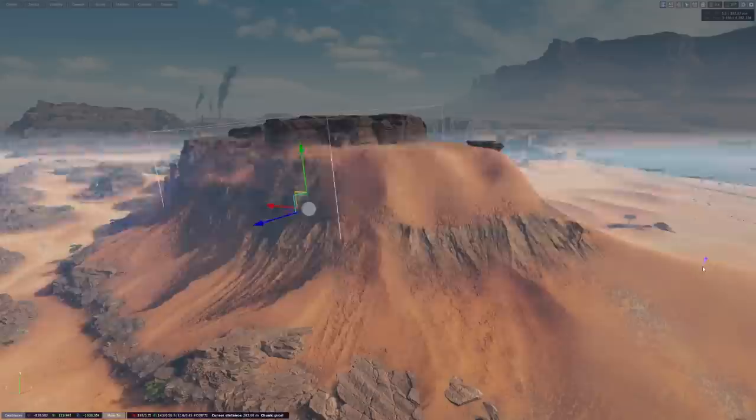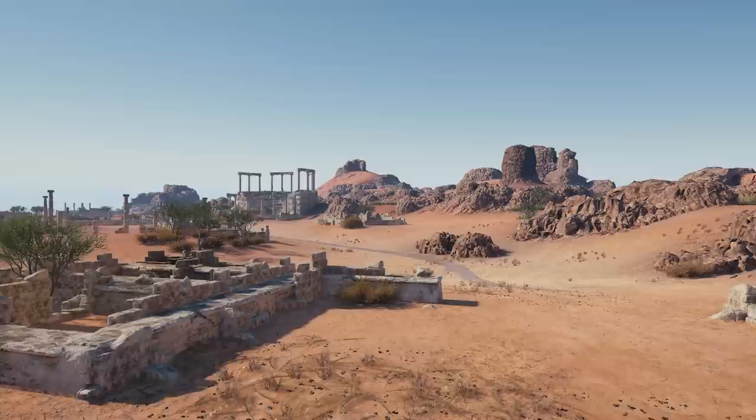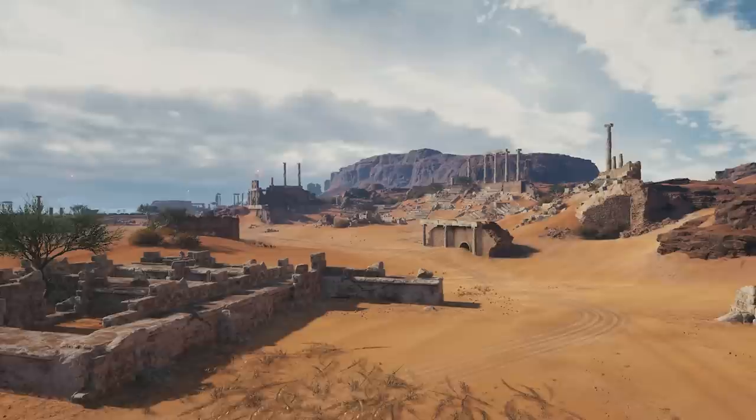Now we are here with the guys from Environment Art, particularly Kirill. What does a normal workday look like for you? What we do — the result of our work can be observed on all the maps of World of Tanks. Each rock is created by Environment Art. Each building is created by Environment Art. Single individual assets that are scattered and the whole map is populated with — that's us.